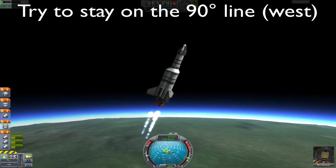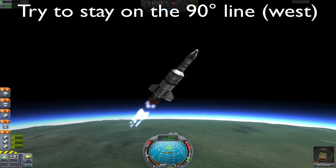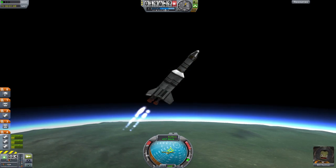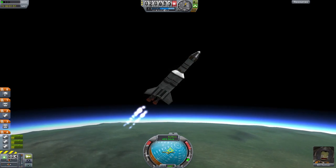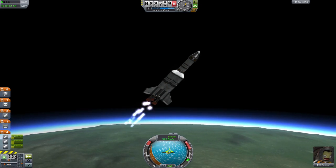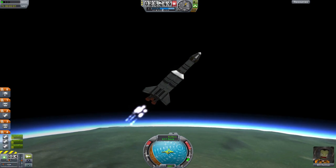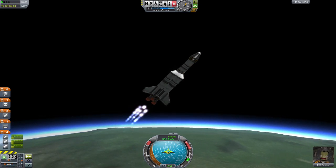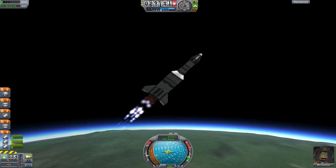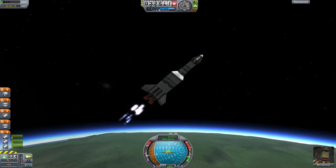You'll notice a lot of people always launch west. Why's that? Well, consider this: when you're on the ground, are you truly still? No, you're not — you're rotating with the planet. So even when you're on the launch pad, you're moving 175 meters per second west. So if you launch west, you get that free 175 meters per second. But if you launch east, not only do you forfeit that speed, you have to cancel it out first before you make progress. In actuality, you get 350 meters per second of free speed by launching west instead of east.